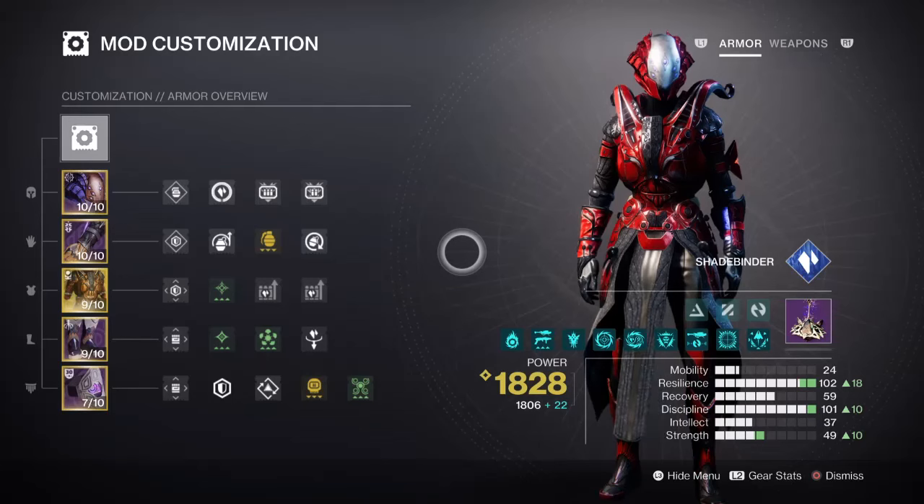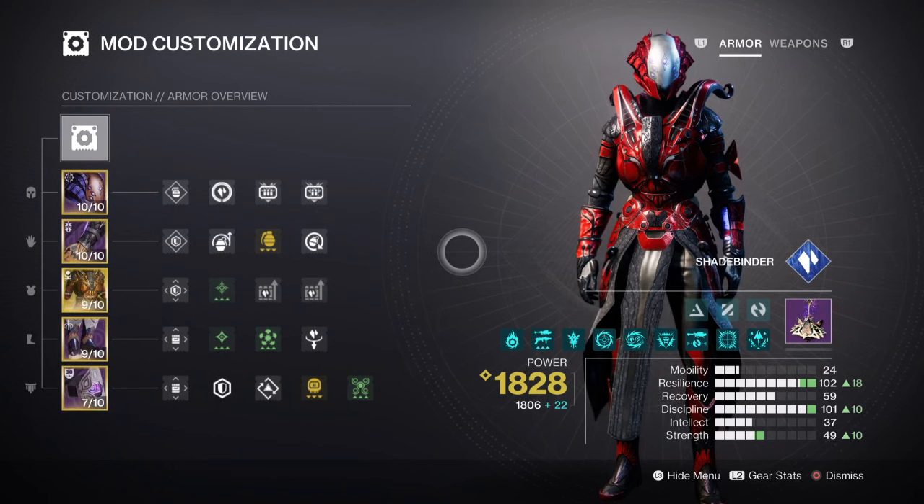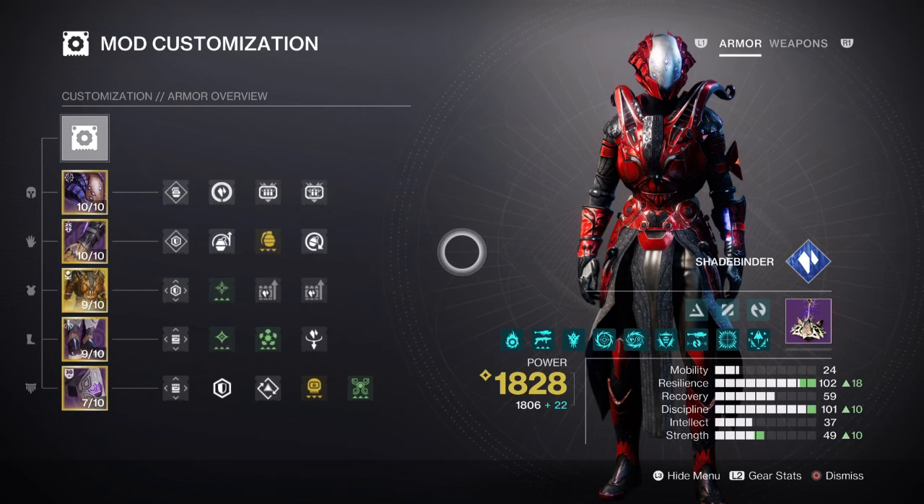For mods and stats, we are going to keep it simple with Resilience and Discipline being the main focus. Strength will also play a big part, but since we have Stasis shards available, you only need to get that stat up to a relevant level. Resilience will have ours at tier 10 for a 30% damage reduction. The extra damage reduction gives you more time to stay alive and makes running end game content a bit easier. Combine this with Whisper of Chains and Whisper of Rime for maximum defence.